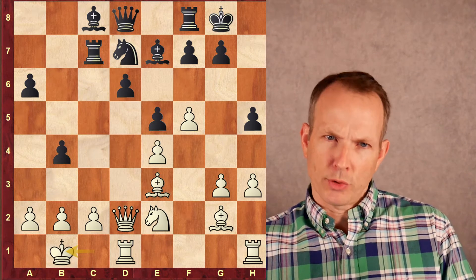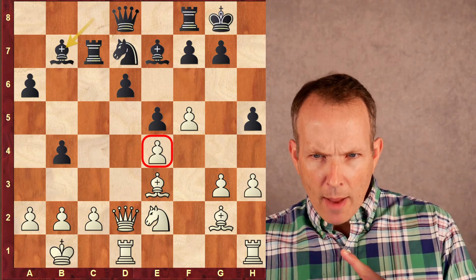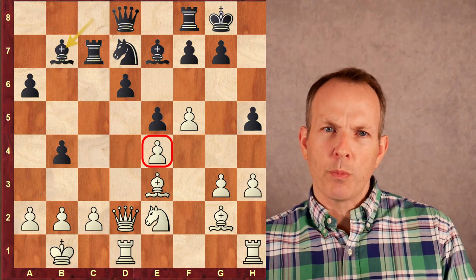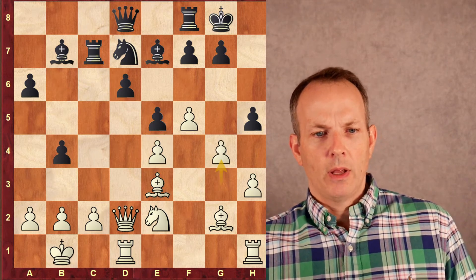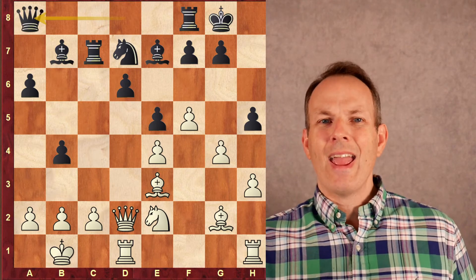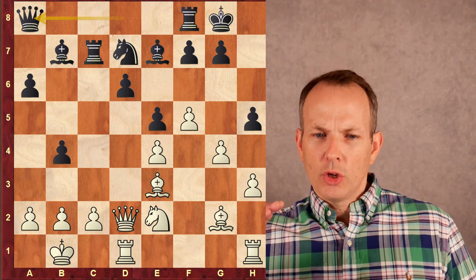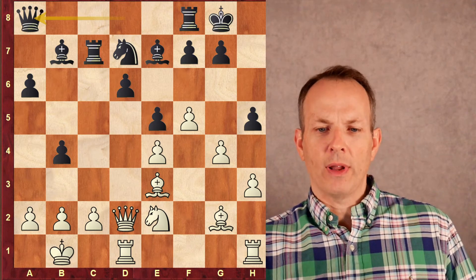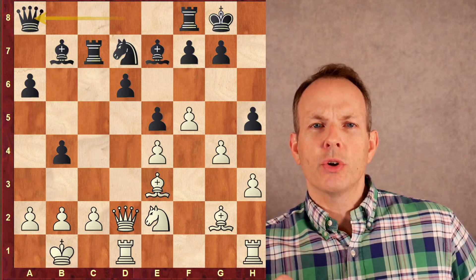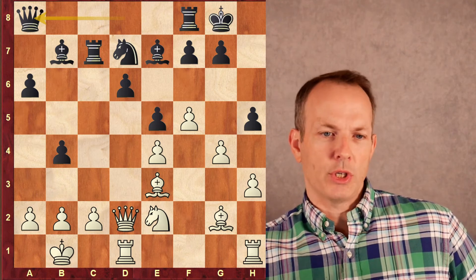Usually when White castles long, he has to play the King to B1 anyway. Bishop to B7 — Abhimanyu is targeting the pawn on E4, the weakest point in White's position. G4, White continues to expand on the King's side. Queen to A8, creating a battery with that Queen and Bishop to go right after E4. If you're getting value from this video, be sure to hit the like and subscribe button if you're not subscribed already.